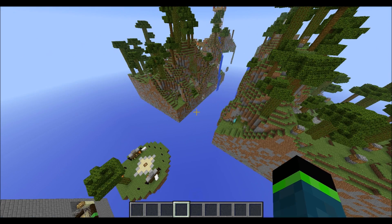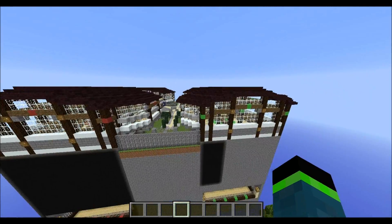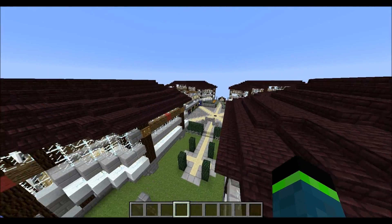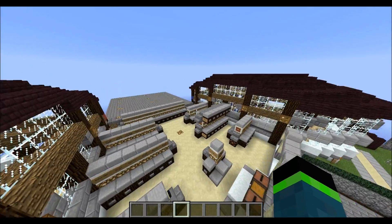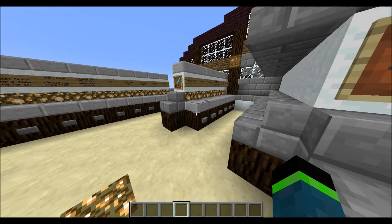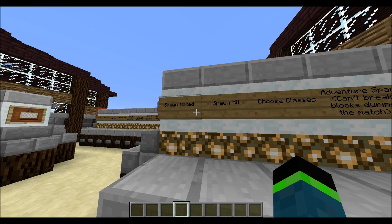Here we are back in Minecraft. You can see we have ruins of ruin here right next to Wirepatch. Before I go ahead and change some of the command blocks to accommodate that map, I'm going to explain how the spawn kits section works, because this kind of dictates where players go.